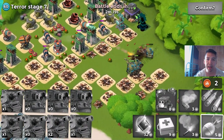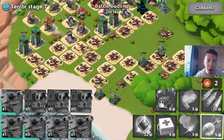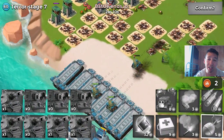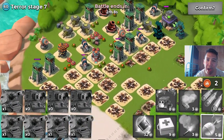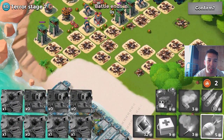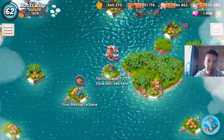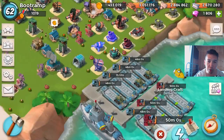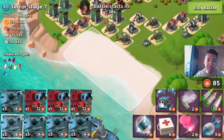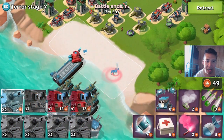I'm not backing off from stage 7 — it's got a guaranteed crystal drop. I'll build up another bulk of tanks and scorches, head back to the base, and try again. Let's finish the troops and head back to Dr. Terror stage 7.